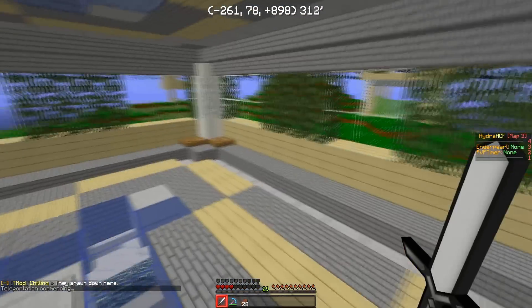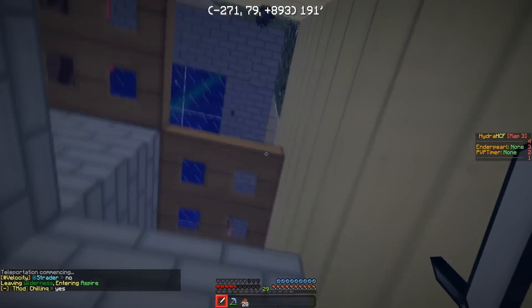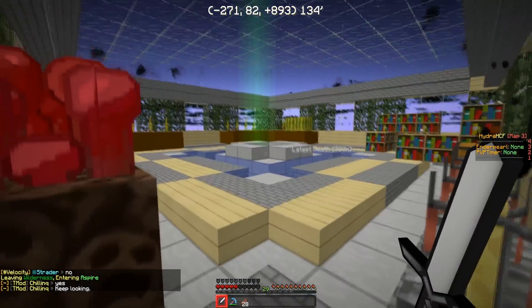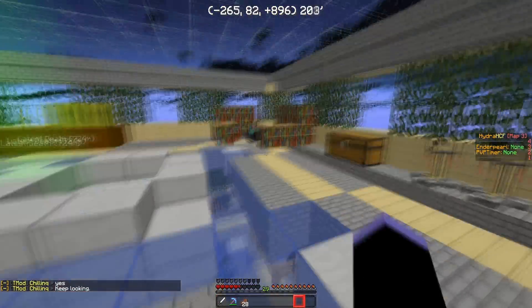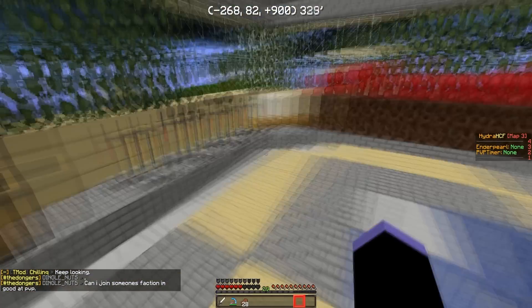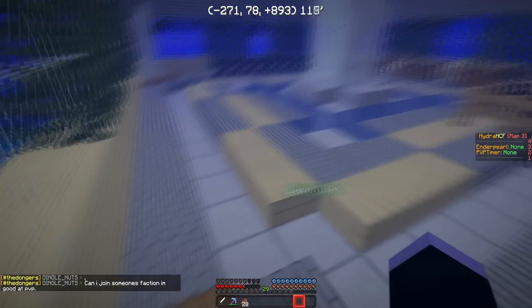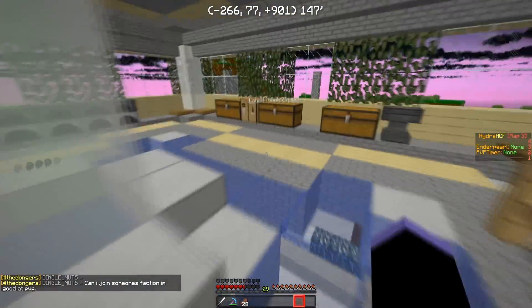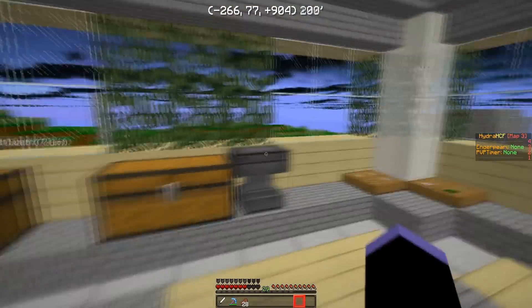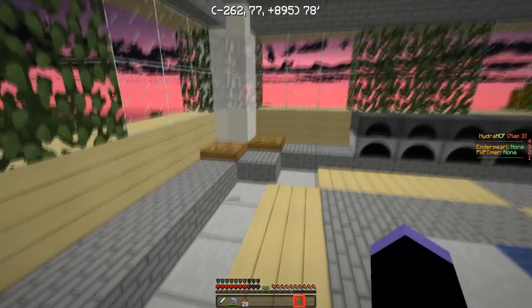So we finally got some glowstone to make some Speed 2s. However, we do not have gunpowder to make ourselves Instant Health, because you obviously need gunpowder for that. I can't really fetch that without going to the End or spawn, so I don't know what I'm gonna do about that. Maybe someone will donate me some, who knows. But I'll have to work my way there, and I'm gonna try to get level 30 somehow so that I can finish this enchant.